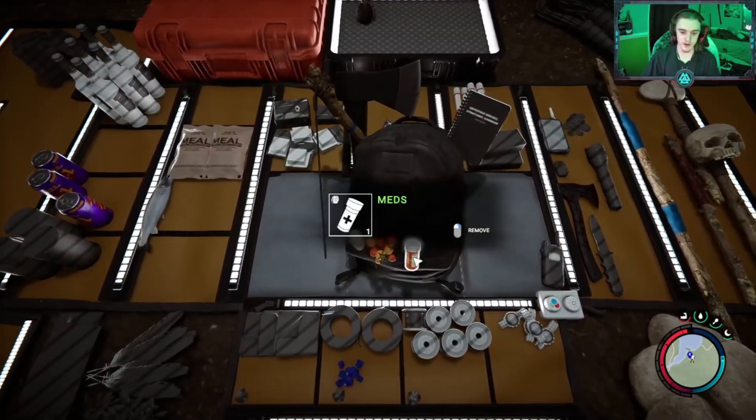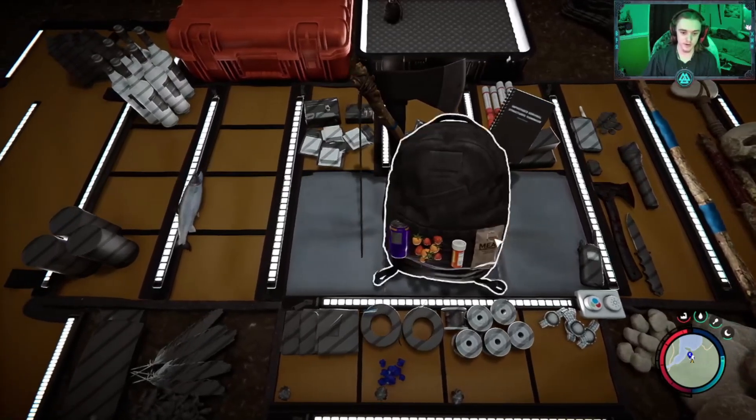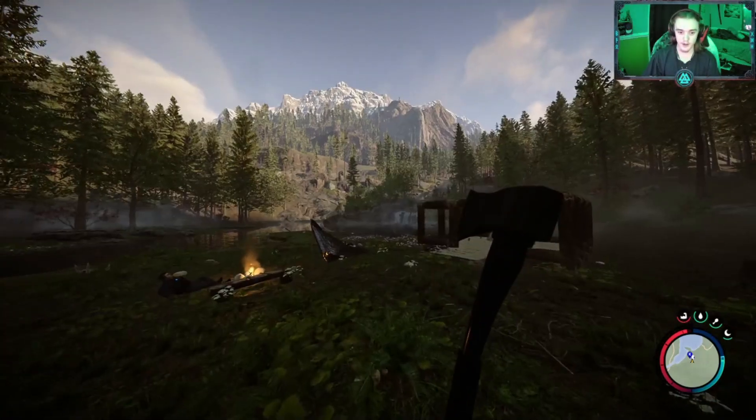But you can also put stuff like meds on here for quick use, if you want to put your food on there for quick use, a drink — you can put stuff like that. It adds to your inventory.